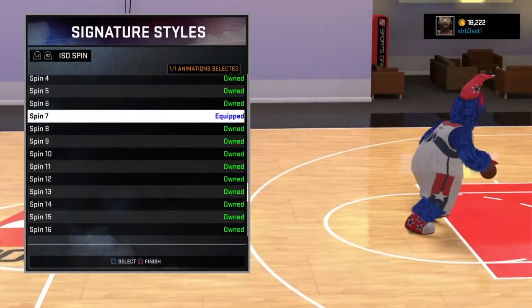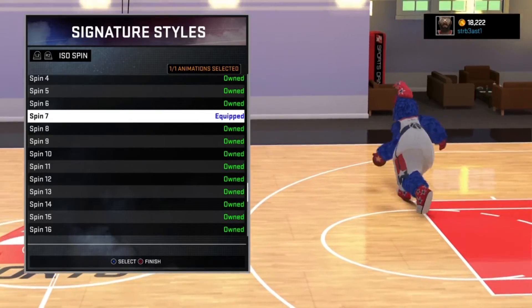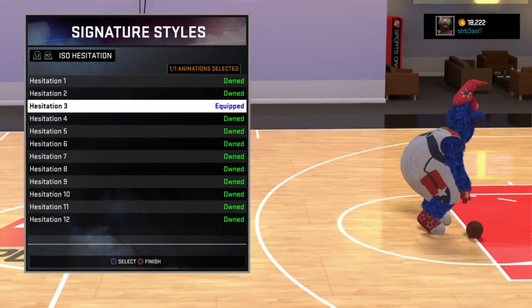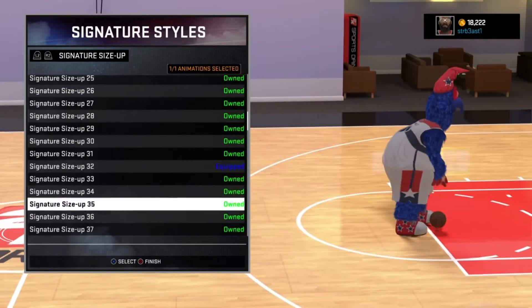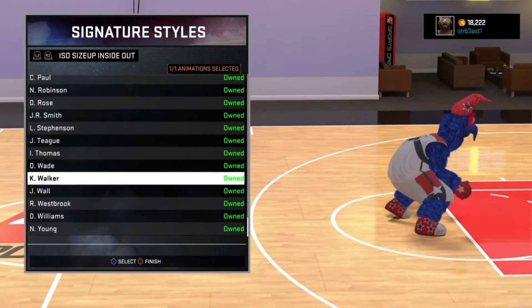Spin 7, so I can do that little standing spin or whatever it's called — I'll probably show y'all after this. Hesitation 3, of course. Signature size 32, even though I don't really use it, but I might as well just show y'all.